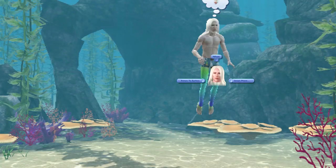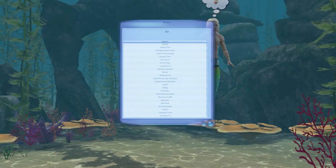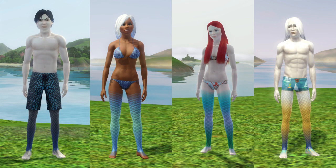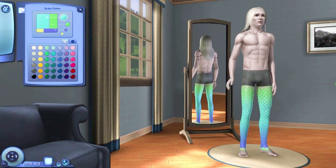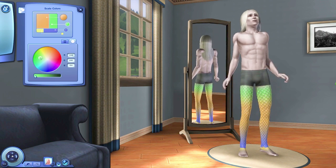You click on the Sim and you choose NRAS, Master Controller, Basic, Change Scale Colour. I've discovered the correct scale colours by going into an old save of mine where my mermaids had their old scales. I was initially quite happy to have them with the default scales, but after a while it gets a bit boring when all of the male mermaids have exactly the same coloured tails all the time. Now I'm going to demonstrate changing the scale colours with Triton King, giving him the scales that he was originally meant to have.